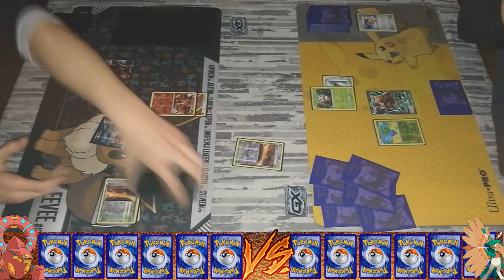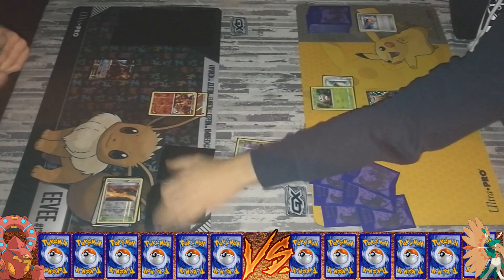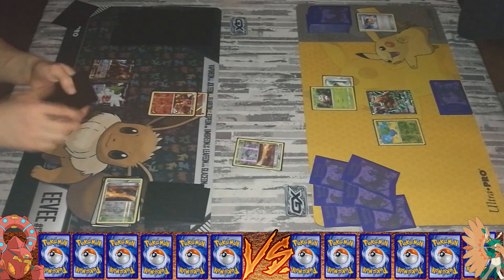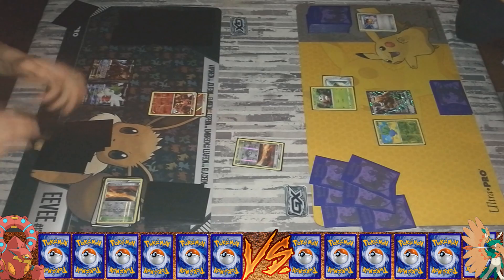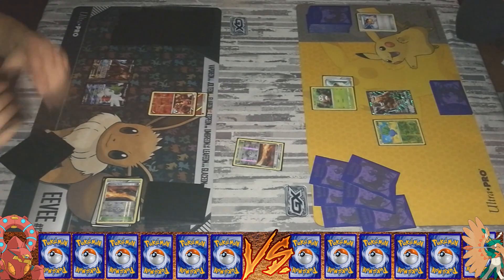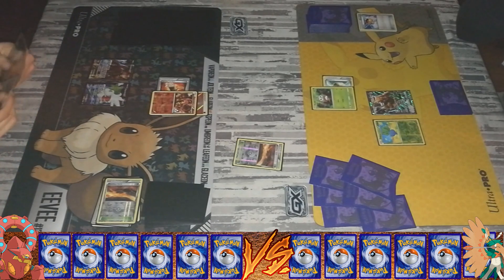That was awesome. I also had a great start to pull some cards. I had my Scorching Earth up, I had my Shaymin for five cards. Shaymin for five in the beginning is really powerful. Definitely followed by a Supporter, so an N then a Shaymin. It's even better when you have Shaymin for six cards and then a Sycamore — that's burning through your entire deck.